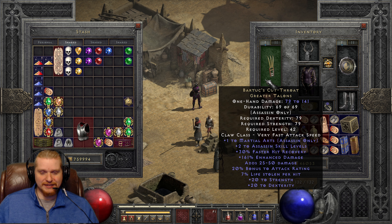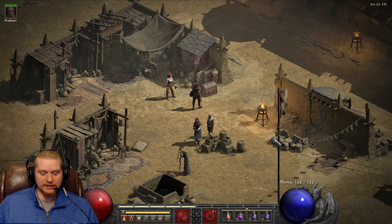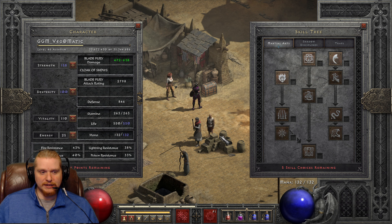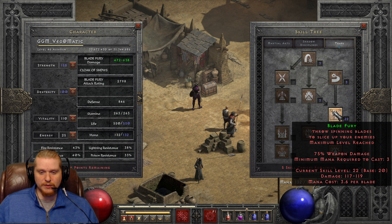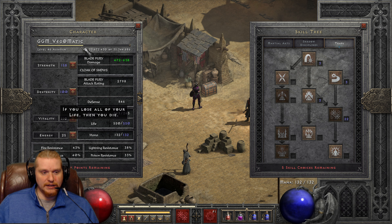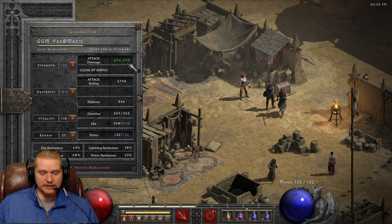I'm pretty sure that my assassin is going to have a lot of fun with this. It's going to be some pretty amazing DPS with Blade Fury. Blade Fury has a penalty of 75% weapon damage, so when I'm putting a weapon on — for instance, you can see 472 to 638 — if I switch to a regular attack...